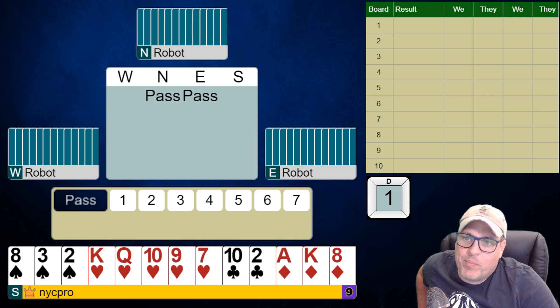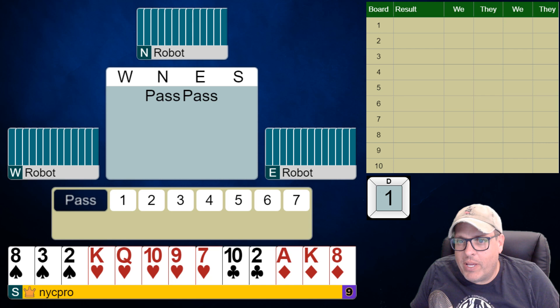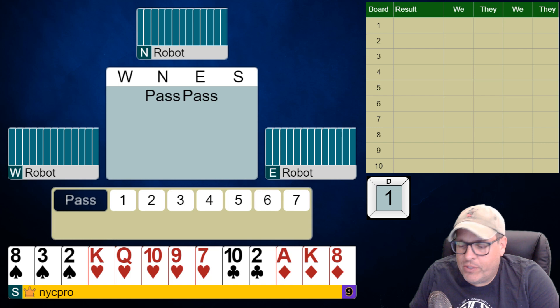All right, people, here we are for another weekly challenge with these robots. We're going to play one of my favorite — I think a lot of your favorite versions of this. We're playing a non-best hand match point tournament. The rest of this is going to be pretty random hands, and we're going to try to score the highest match point score, which means we might go for a little extra on the overtrick side. Those small details will matter more in this format than in the IMP format. But let's just start with this one.